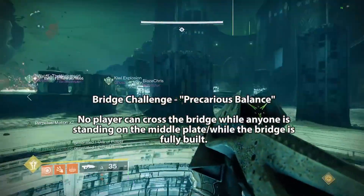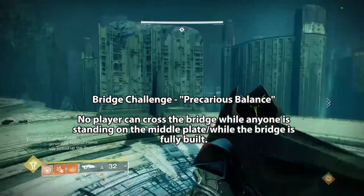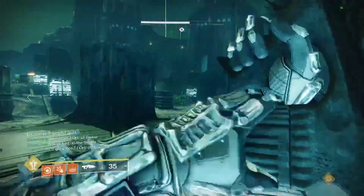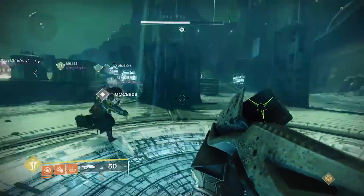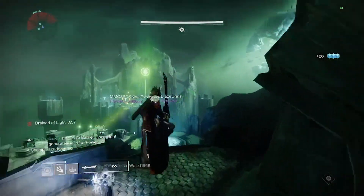To do the Precarious Balance challenge, you can only cross the bridge when nobody is on the middle plate and the bridge is not fully built. The easiest way to do this is when the bridge is deconstructing after being built, because it gives you the most space to run before having to jump over.